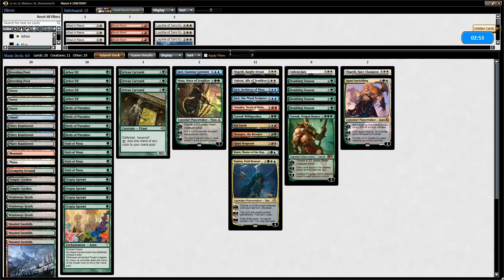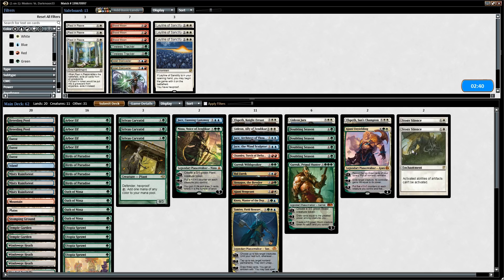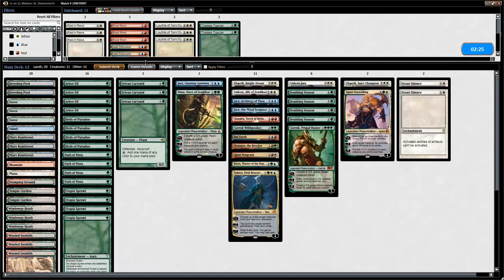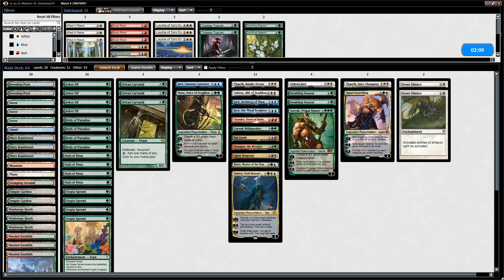The Border Posts typically indicate a combo deck involving Restore Balance. Planeswalkers don't care too much about Restore Balance, so Blood Moon seems less effective here. We bring in two Stony Silence since that shuts off Border Posts. For what to cut, Doubling Season might be too slow if the opponent tries to combo us, so we shave two copies going into game two.